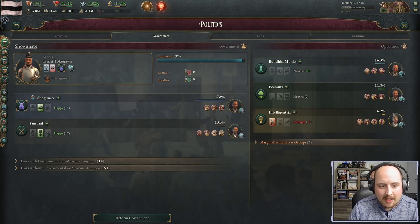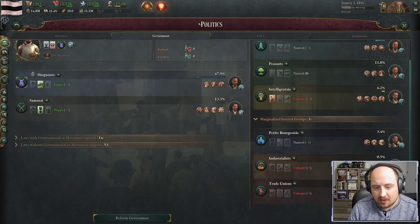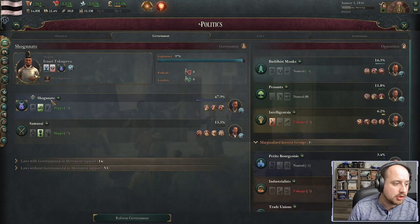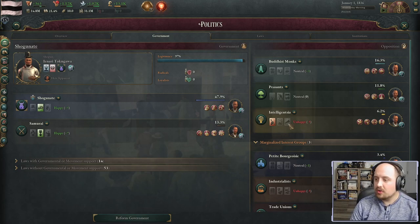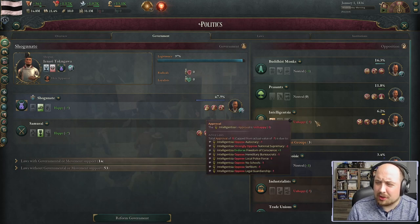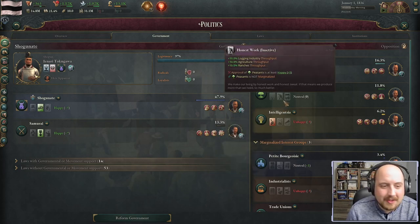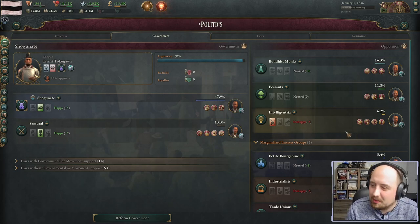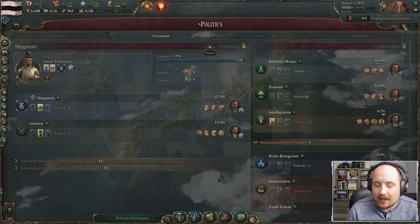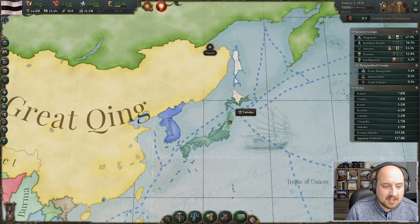Hopefully we can cozy up to the shogunate and samurai factions in the short term, then bring in marginalized groups like industrialists and trade unions to eventually take the shogunate out so we can industrialize. A side goal: I'd like to make a communist Japan — at least socialist. We'll see what we can do. I'll cut back in at highlights as we go.